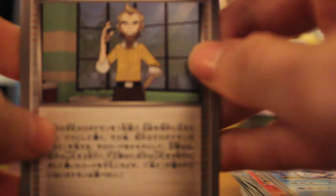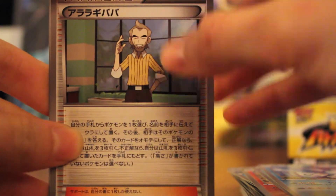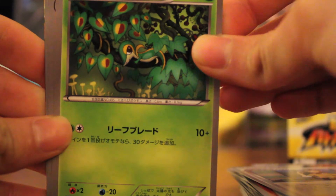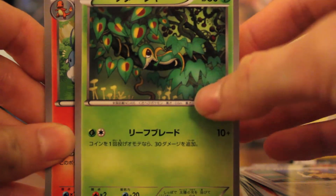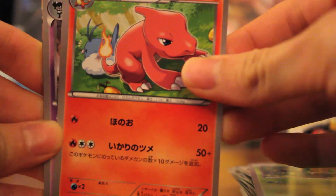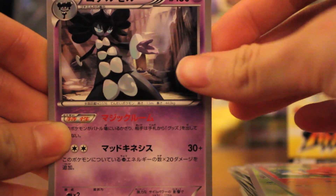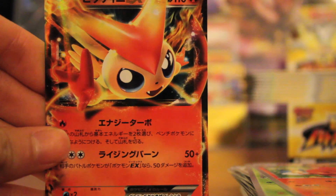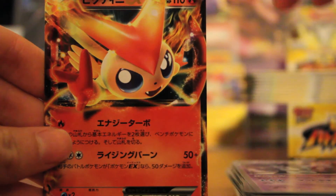This is Professor Juniper's father. Snivy, and Charmeleon — Charmeleon. Gothitelle. And — wow — Victini EX, right? Yeah, Victini. It's another repeat.